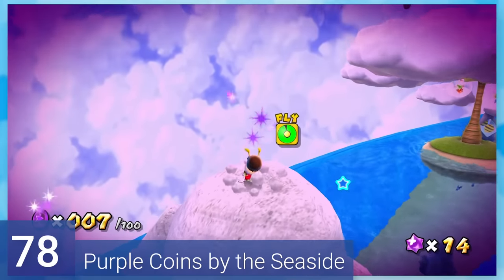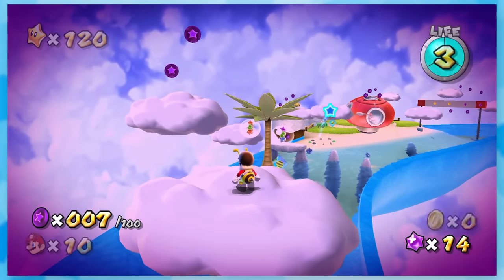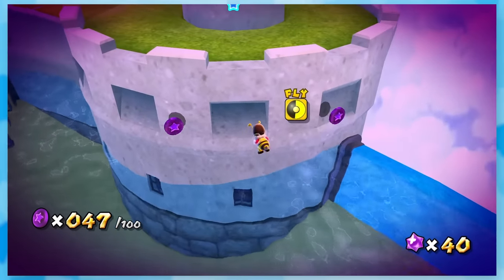78: Purple Coins by the Seaside. One of the most boring stars to complete. You grab all 100 purple coins very slowly with Bee Mario. There's not even any hidden ones — it just takes forever to grab them all.